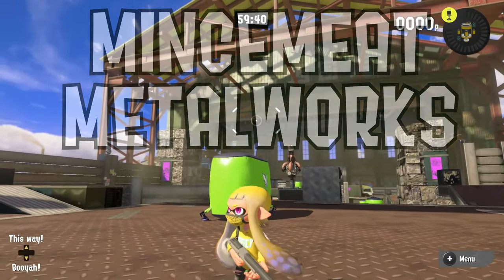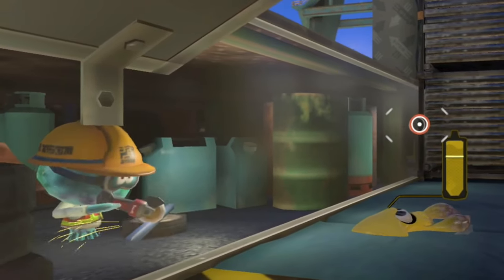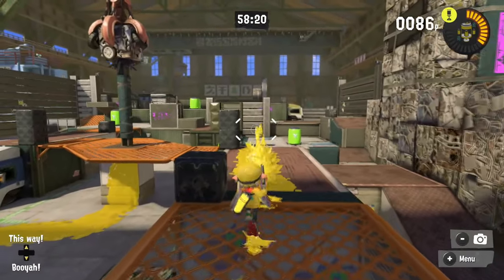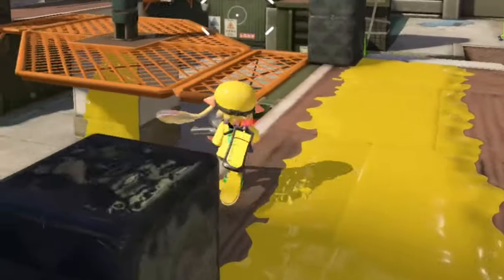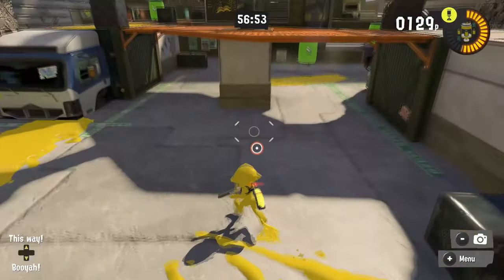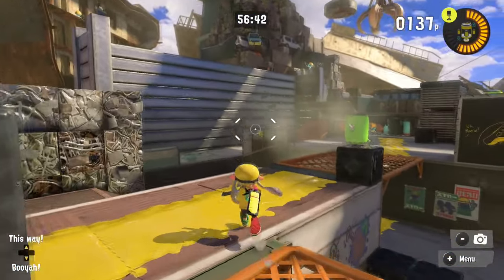Turning Mincemeat Metalworks into anything that isn't a Turbine Tower path feels like a waste of how wide this map is now. We can start the turbine all the way in the back over here and then bring it across the grates. While you're pushing that tower along, there are those awful sniper enemies waiting for you. An alternative: instead of going across the grates, it could go under the grates here, and then straight up the pole — one half where you go under, and one half where you go over, making use of even more of the map.